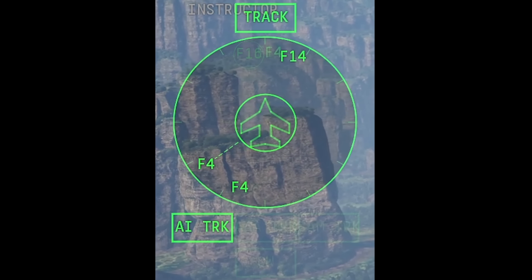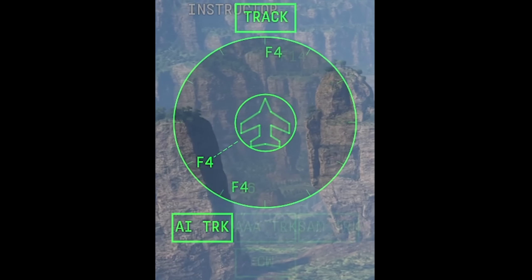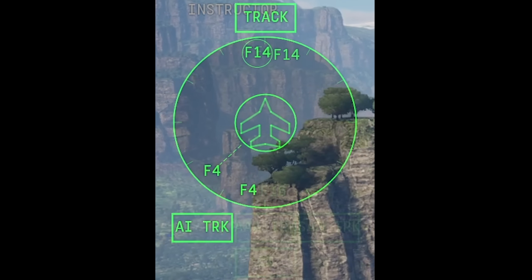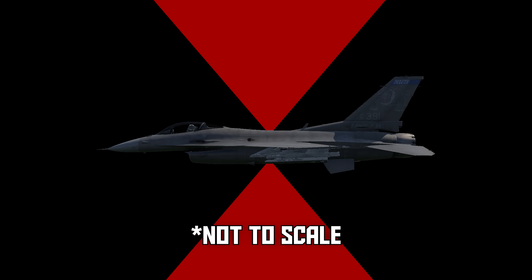The RWR is a passive system that detects incoming radar waves. It's completely separate from your own radar, and it can't distinguish between friendly and enemy, and it can't determine range or altitude. There are still blind spots above and below your plane, so if you point your belly at a threat, you won't get a warning at all even if he's still locking you.